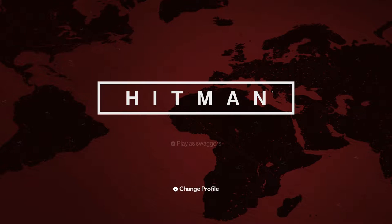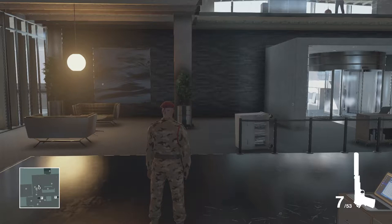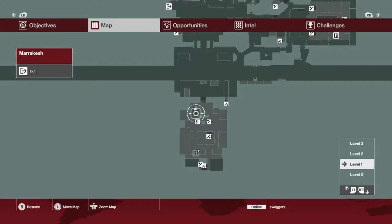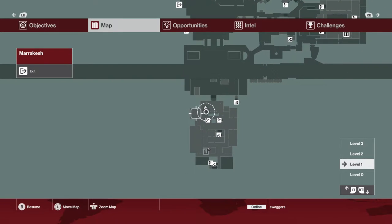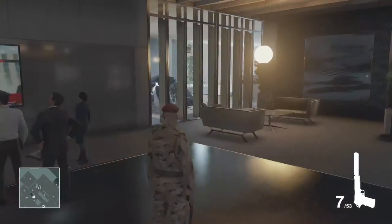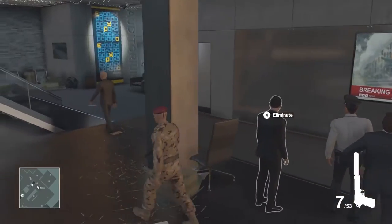This is Swaggers back with more Hitman videos. This is a quick video showing the two car exits — one is in the consulate and one is in the schoolyard. We're going to start with the one in the consulate, and being disguised as a soldier is a good way to get through these areas.